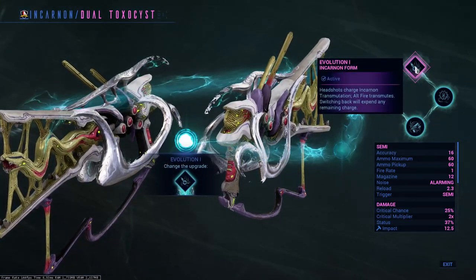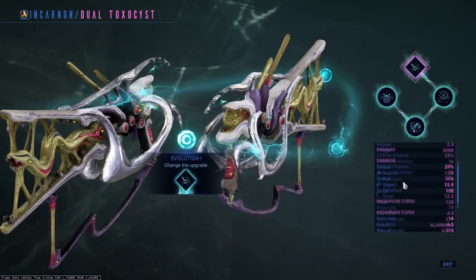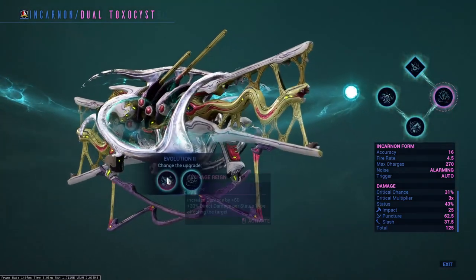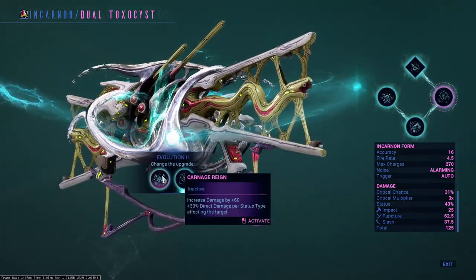What evolution should you take? Evolution 1 for incarnate genesis weapons is always given to you, because this will be your way to transmute and evolve the weapon during combat. So let's move on. Evolution 2: increase your damage by 60% and gain a 33% damage increase per status type affecting the target...